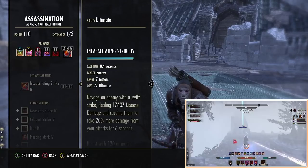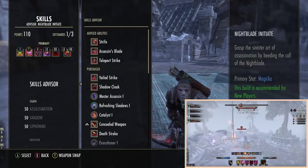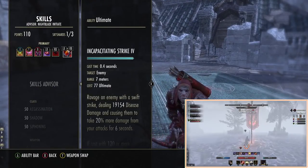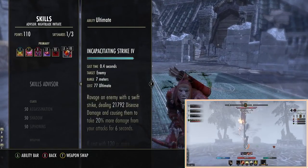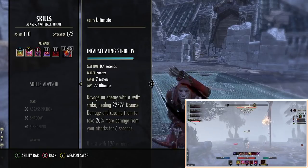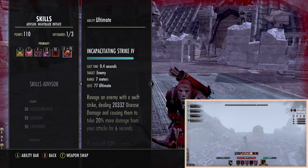It hits really hard. Before any sets and skills are active, it's 19,000 damage. With the vampire toggle and when we proc one of our sets, it goes up even higher — up to about 24-25k damage. So it's a really hard-hitting skill.